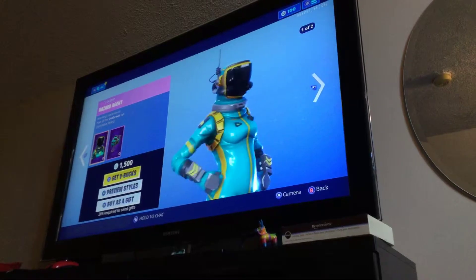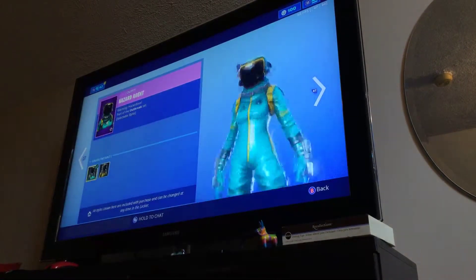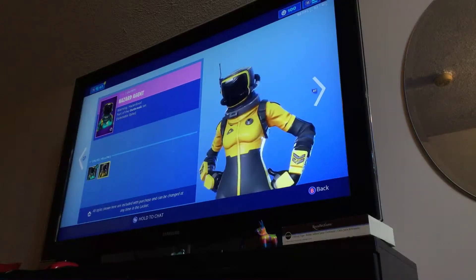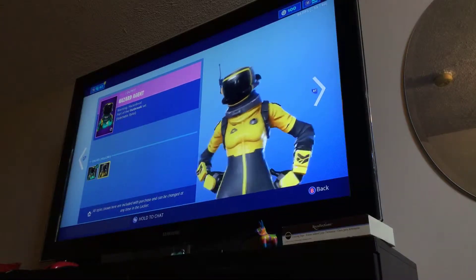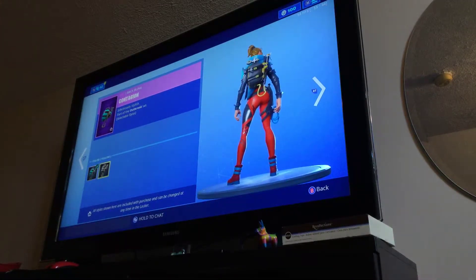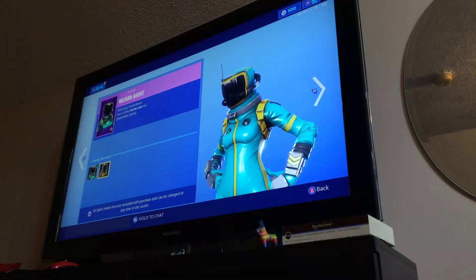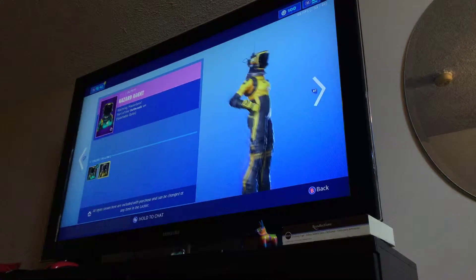Players who had the Hazard Agent or the Toxic Trooper did receive these yellow styles, and we can get these by just buying the skin now in the item shop. They also got the Contagion, and this also has a yellow one to it. The Hazard Agent as well can be in yellow.